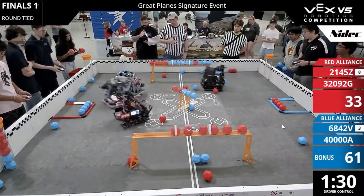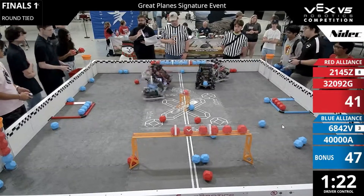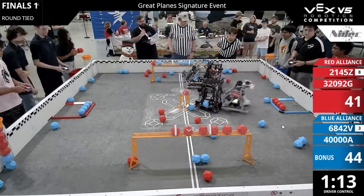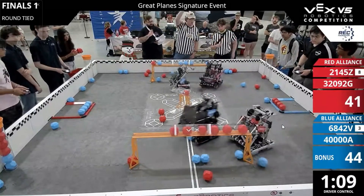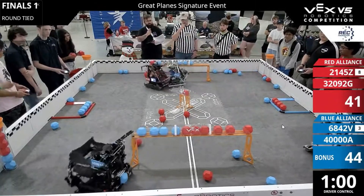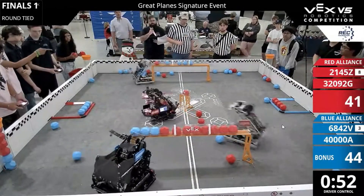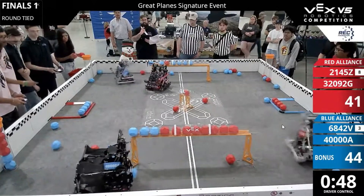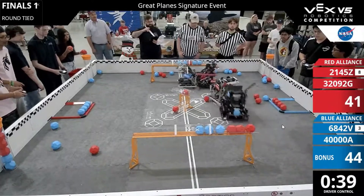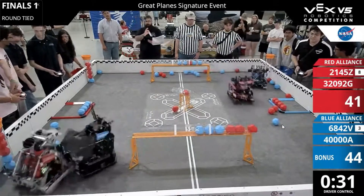Red buying as much time as they can from Big Shiny Unicorns to get up and score — the upper goal cleared out. Both alliances now with long goal control zone control. Big Shiny Unicorns trying to get out of the corner, and it looks like red went for some match loads.